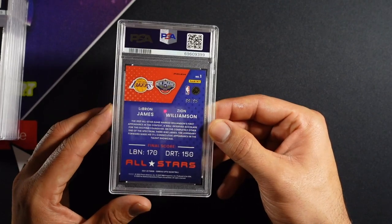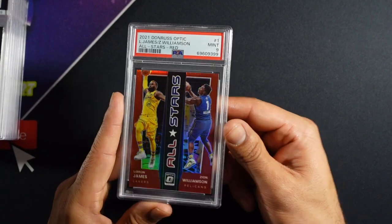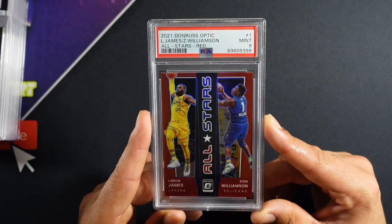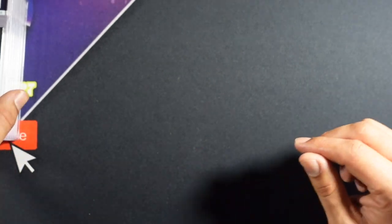This is the Zion LeBron dual card numbered out of 99 — number 99 out of 99 — and a nine to match. Hey, the PC stuff is getting nines, but this is such a dope card. It's more about the content and the grade anyway.